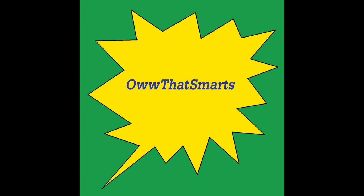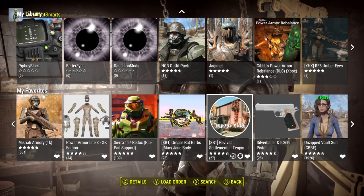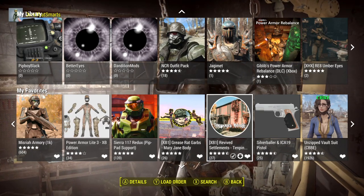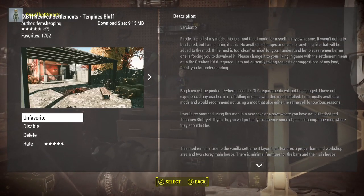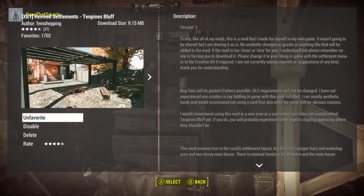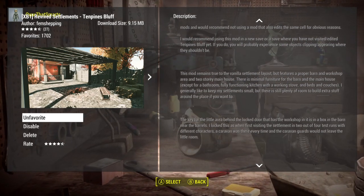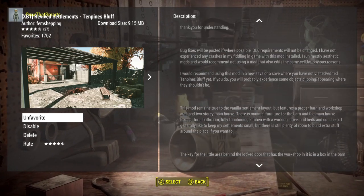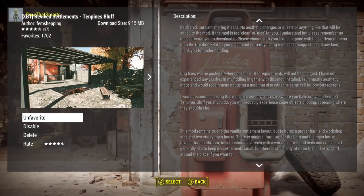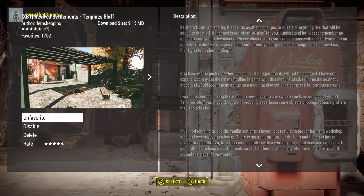We want to look at 10 Pines Bluff. This is the Revived Settlements version of 10 Pines Bluff, and it's by Fem Shipping — it's under 10 megabytes. This is going to be one of those good overhauls that we're looking at. I'm going to hop into the game, get on Jenny, and take us out to 10 Pines Bluff. We'll just see how this looks.